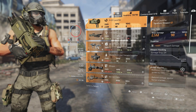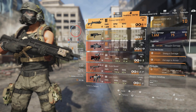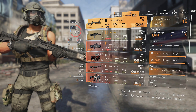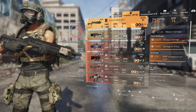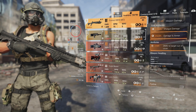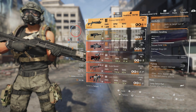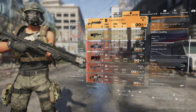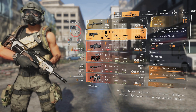For weapons I'm running two shotguns. The one I really like is the Custom M870 — it gives weapon damage, shotgun damage, damage to armor, and damage to targets out of cover. It also has Flatline, which amplifies weapon damage by 15% to pulsed enemies, so every enemy I shoot has amplified damage.